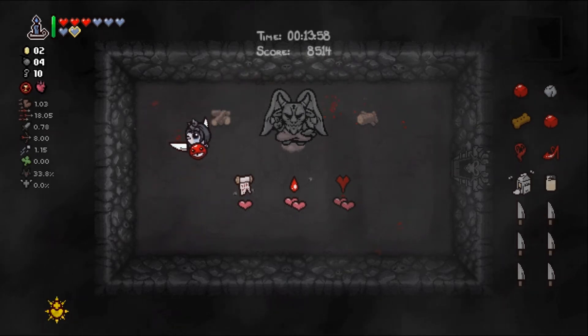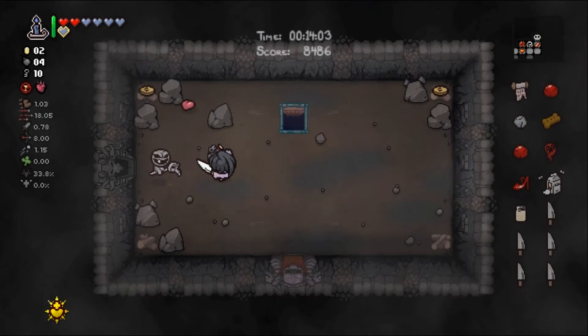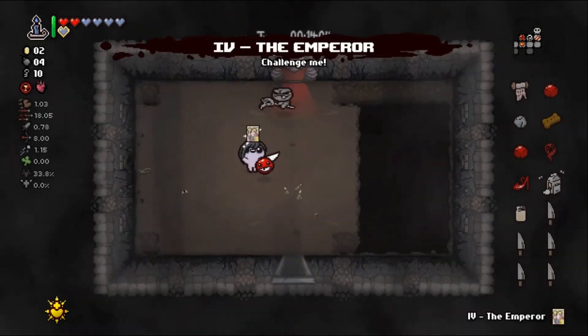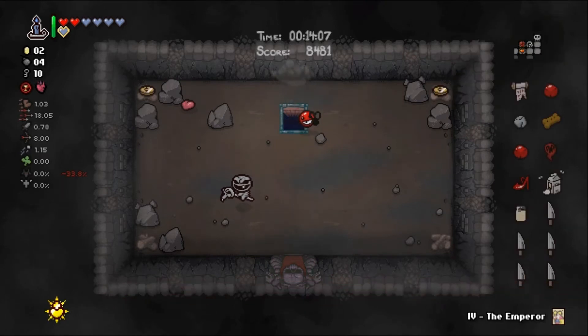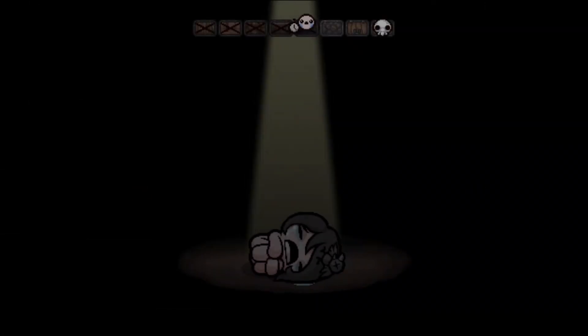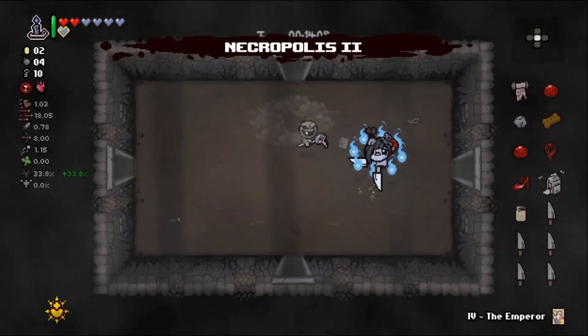That's a lot of our HP — I don't mind buying the Seven Seals. We'll come back for the emperor card and head on down. Blue candle was a nice buy. I don't know why we're getting so many horsemen. Otherwise we're doing okay.